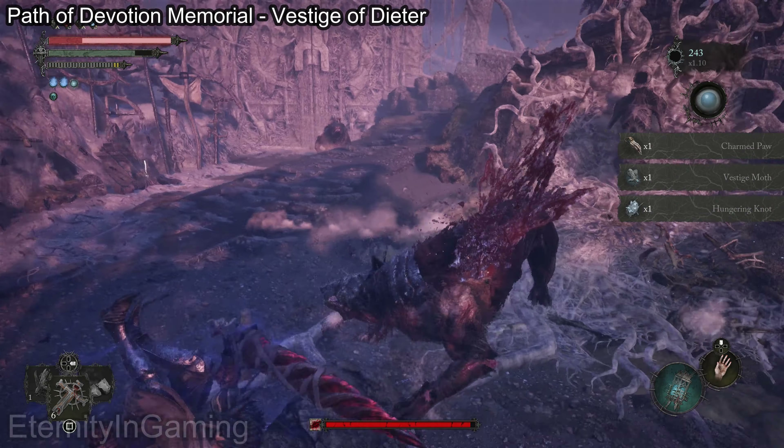Dying was always part of the plan because it's just going to put us in the umbral realm, which we need to be in. Then we can soul flay the actual item itself and just loot them both.